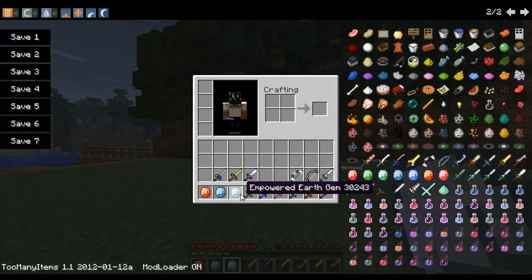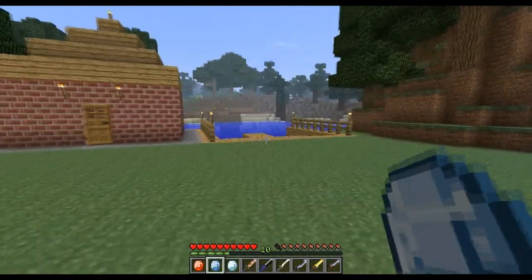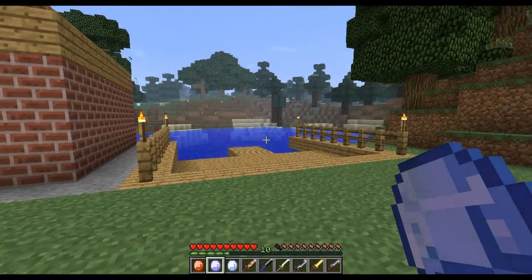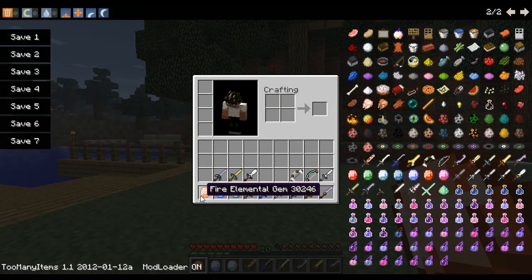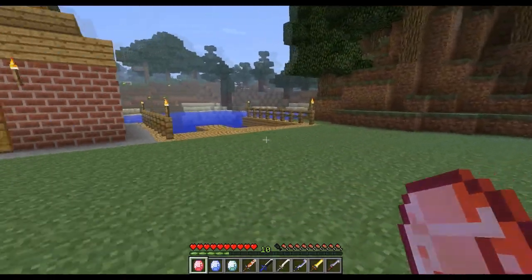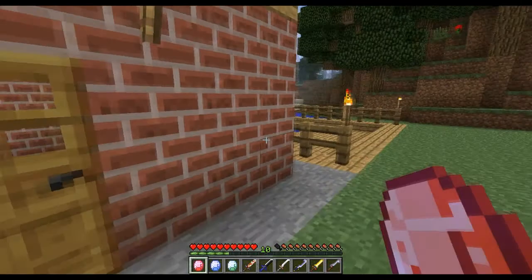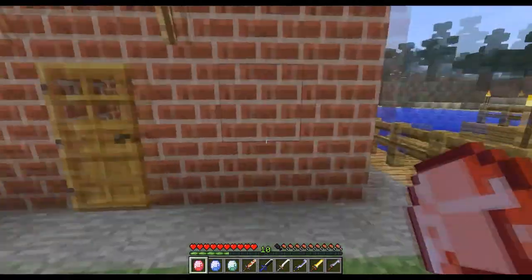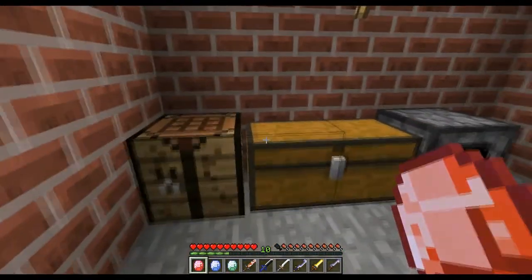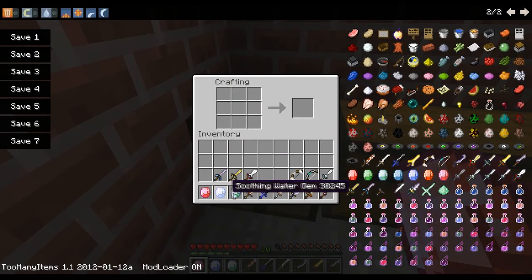You notice it actually changed color — the Earth Gem is now empowered. I'll try the Water one as well, and that's empowered too. Then right-clicking on the Fire Elemental Gem and praying to it gives the Blazing Fire Gem. The creator is also trying to implement something to make it harder to empower these, and it does some sort of damage or makes you dizzy. But now that we've got these empowered elemental gems, we can make the really good swords.